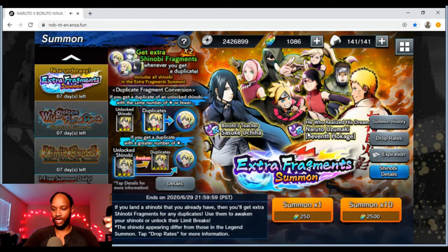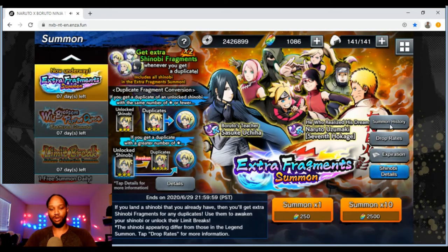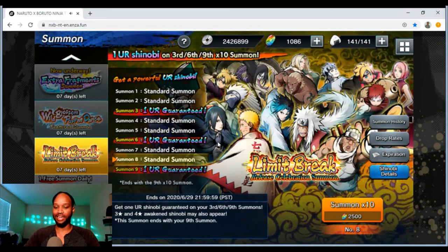So, are you going to summon? I don't have the easy units, so I'm probably still not going to summon because I didn't even finish the Lumber Break Bin yet. I'm trying to pull from the Lumber Break Bin, but I keep pulling Sasuke. I think I got a couple of Kakashis in there too, which is cool. But I wish I could have pulled a couple more Gaaras.